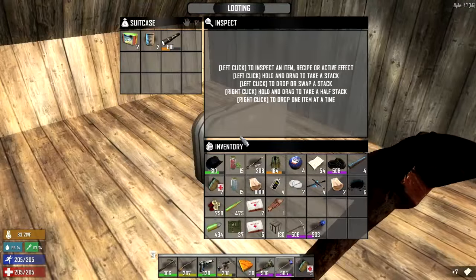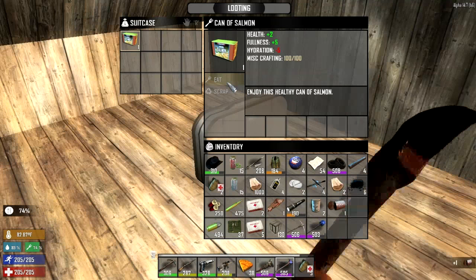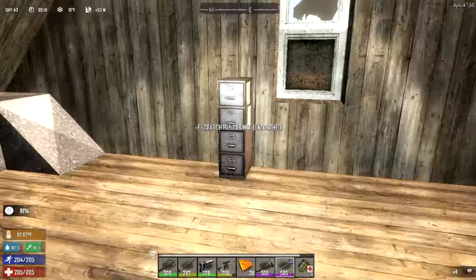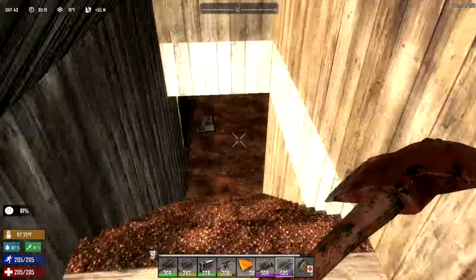Anything in here? Hey, flashlights! Food. Eat the food, keep the flashlight. You people are useless. You don't even keep scrap paper in your filing cabinets.